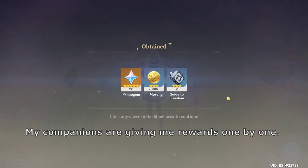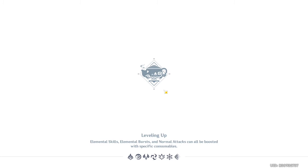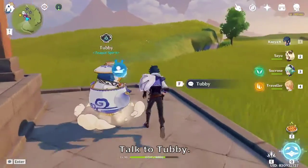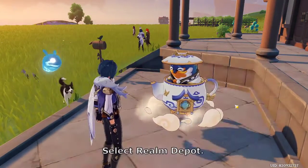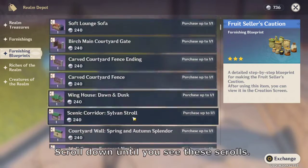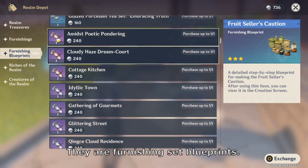My companions are giving me rewards one by one. This is how I do it. First, go into Serenitea Pot. Talk to Tubby. Select Realm Depot, then Furnishing Blueprint. Scroll down until you see these scrolls — they are Furnishing Set Blueprints.